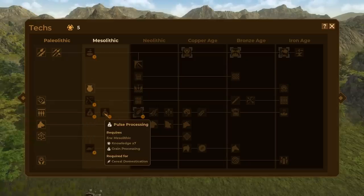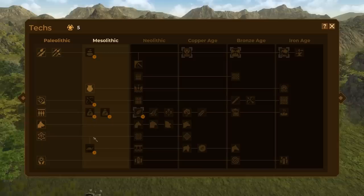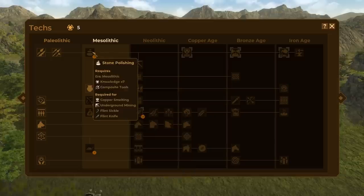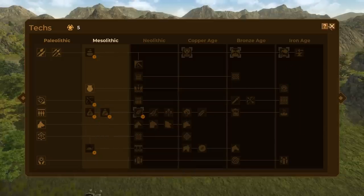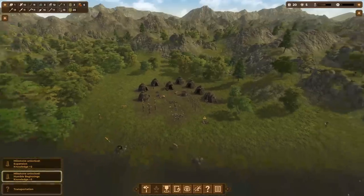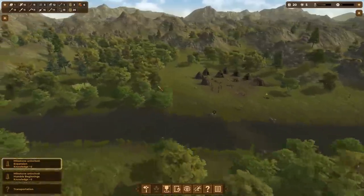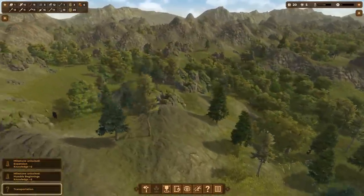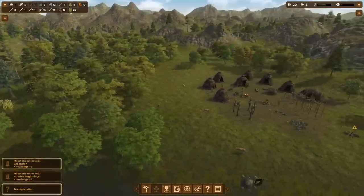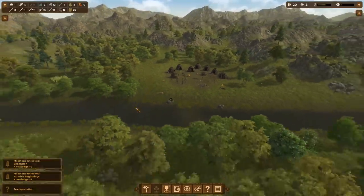Next, we can research archery and some basic grain processing so we can work a little bit more on our scavenging. Eventually we can do farming when we reach the Neolithic era. Not too much to do in the Mesolithic era aside from what is very important — sledge making. That's going to bring us a lot of good food because we can go hunt off in the distance, attack a bear, and bring all the meat back on a sledge.